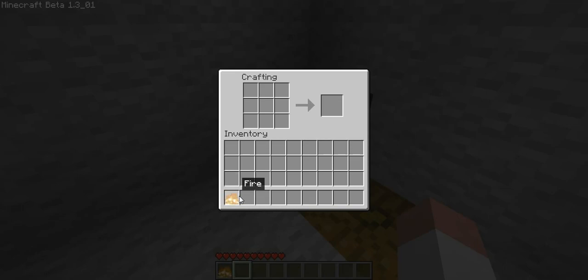But once you've found the fire, it's very simple. Just go like you normally would with any of the armour. And there are chain leggings. Chainmail armour.